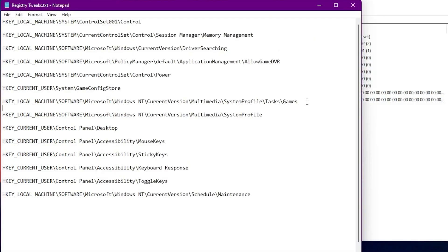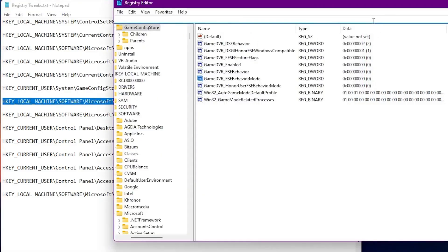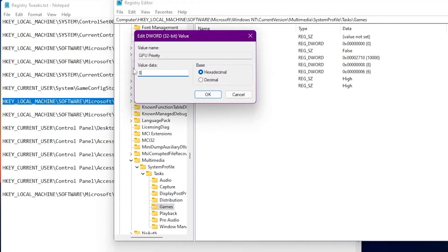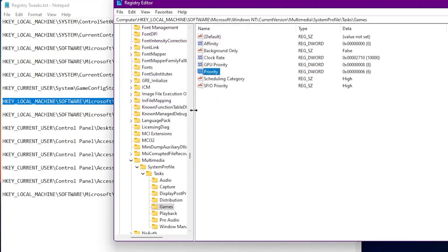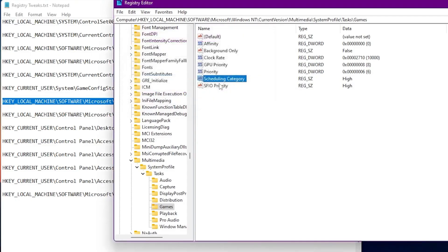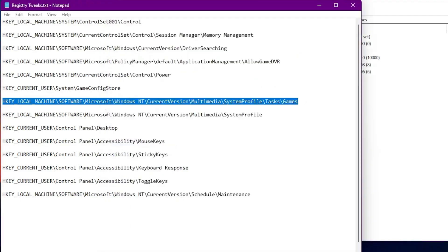Here is our next registry path for game-related settings. Copy this address, paste it into the address bar, and press Enter. From here you'll find GPU Priority, Priority, Scheduling Category, and Scheduling Priority options. Right-click on GPU Priority, go to Modify, and set this value to the highest (hexadecimal). For Priority, go to Modify and set this value to 6. The most important option is Scheduling Category — go to Modify and set this to High (by default it is Medium). Do the same with the Scheduling Priority option.